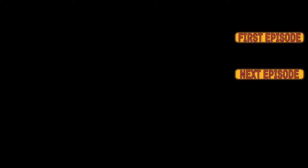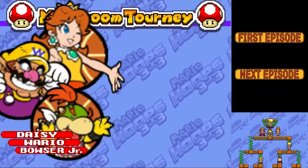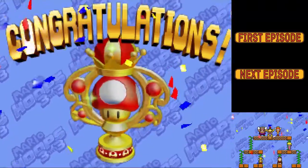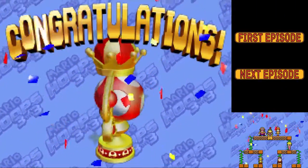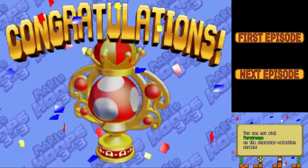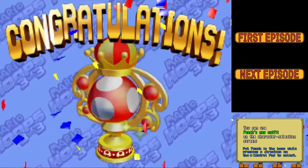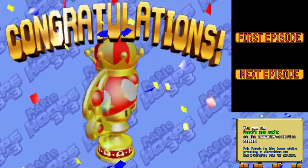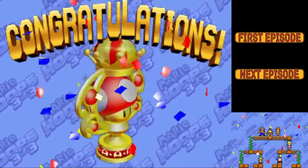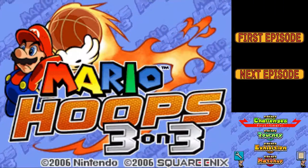Award ceremony - congratulations! That pixel art really does look nice. You can now pick Paratroopa on the character select screen. There are tons of unlockable characters. Peach's new outfit - I don't remember that at all. You can select a new ball color, wonderful. I'm gonna go on to the next tourney - actually, not yet, gotta call it for this episode. See you next time, bye!